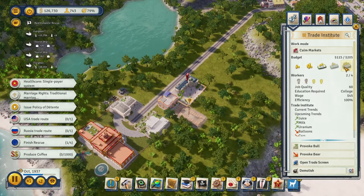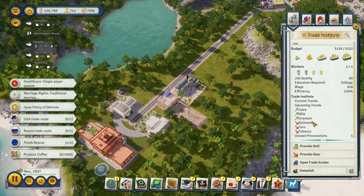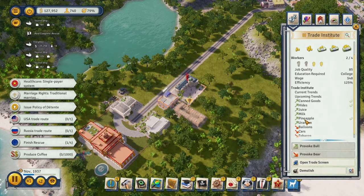The Trade Institute is finished. We can max out the budget, though it doesn't influence the end budget increase too much. Let's check what we've got - uranium, balloons, cars. Cars prices are going down so we need to change that. Looking through options: meat, sugar, weapons, cigars, furniture, iron, canned goods, hides, pineapple. Let's do canned goods - oh, it applied to pineapple, hides, and canned goods.